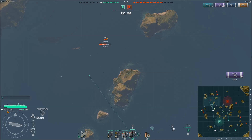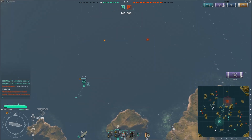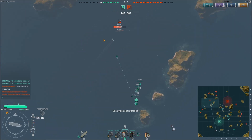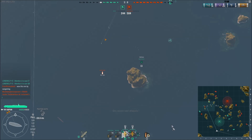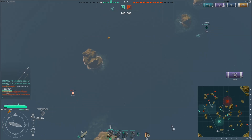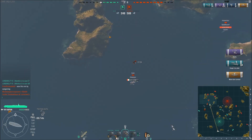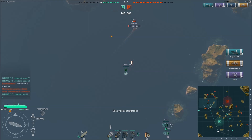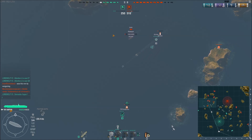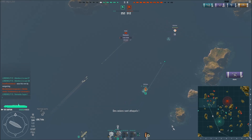Ce petit porte-avions me donne du travail, il essaye d'attaquer sur plusieurs fronts. Je vais m'occuper en priorité des torpilleurs adverses et attaquer avec mes deux escadrilles de torpilles en simultané. J'attrape au passage les bombardiers. J'ai presque coulé le Fuso avec quatre torpilles qui ont touché. Il reste mille points de vie. Le groupe trois a fini, le groupe deux a fini. Je suis à 24 appareils ennemis détruits. Le Fuso est coulé.